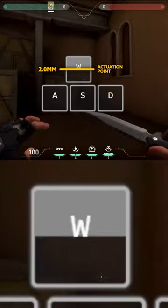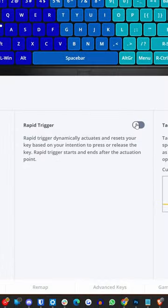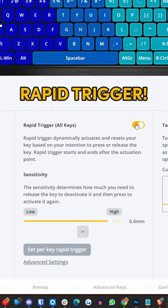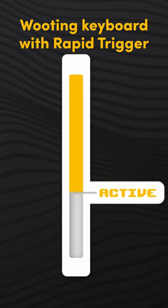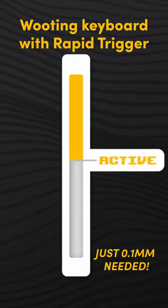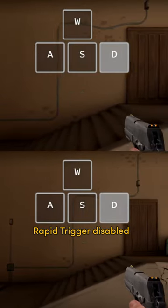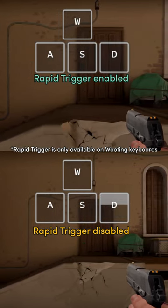This will create a delay which isn't ideal for Straving in Valorant. Booting actually has a sick feature called Rapid Trigger which eliminates this issue. Rapid Trigger tells the switch to activate or deactivate immediately once the switch is pressed or released for just 0.1mm, making the delay as little as possible and giving you a better advantage in Straving in Valorant.